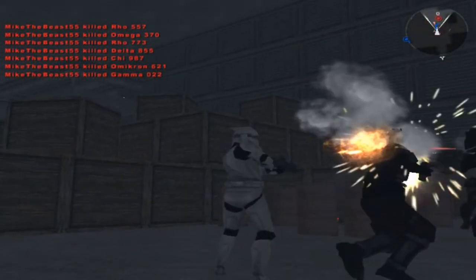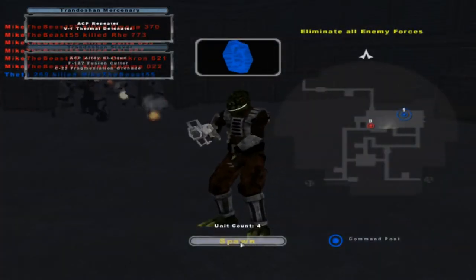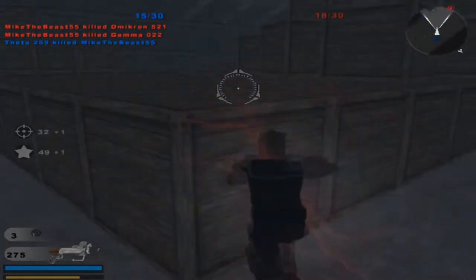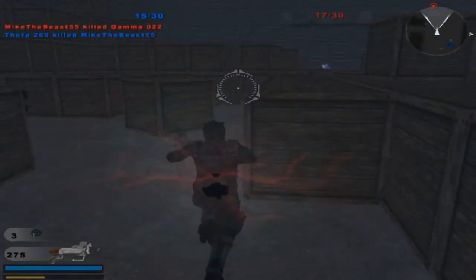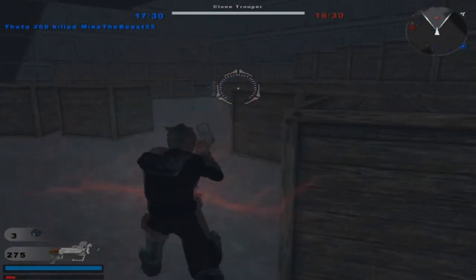Ow. Well, I handled that pretty well actually. How about you? A repeater and a thermal detonator — that's basic and straight to the point, I like it. They've got 13 kills on us; we've got about 47 on them.